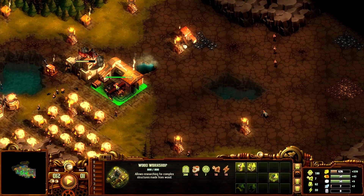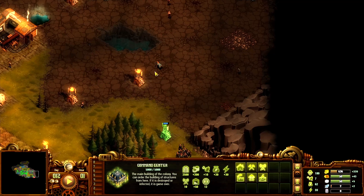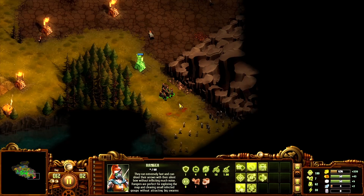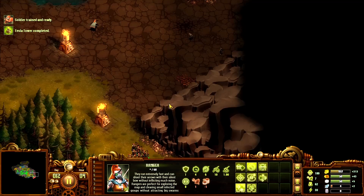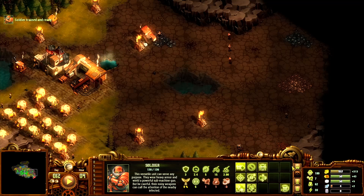I'm stockpiled on both wood and gold. We're about to secure this area — I'm expecting them to come this way so we might need some backup walls along this part. This Tesla tower should help. Focus fire — and we take them out with a full salvo of arrows. Soldier training completed — you are going to join the firing line!